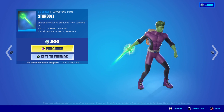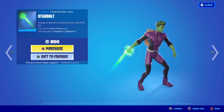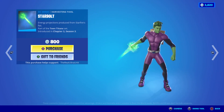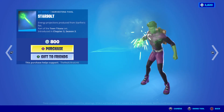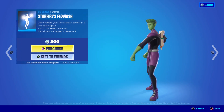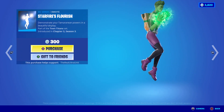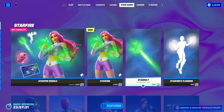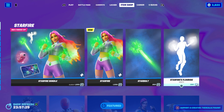We have the Starbolt pickaxe, which is an energy blade pickaxe with the animation of the other energy blade pickaxes, which is really cool. And then we have Starfire's Flourish, which is supposed to be her gliding, but we don't have a glider for her, which is weird — it's just an emote.